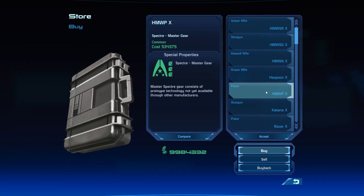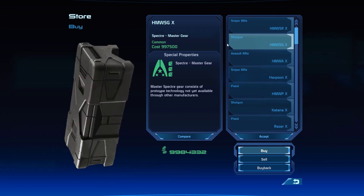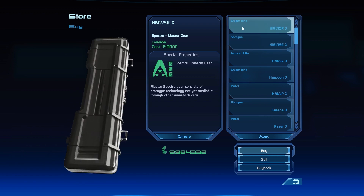Provided that you only buy from the two requisition offices and you want to deck out at least two squad members apart from Shepard, I recommend bringing a lot of money — significantly more than you need for the Rich achievement. One single gun of level 10 Spectre Master Gear will cost somewhere between 500,000 and 1.1 million credits, with the pistol being the cheapest and the sniper rifle the most expensive. If your squad needs two assault rifles, a sniper rifle, and a shotgun, those four weapons will already cost you about 4 million credits.